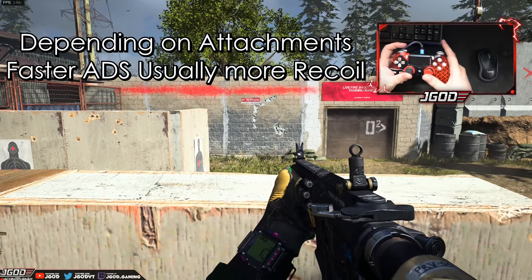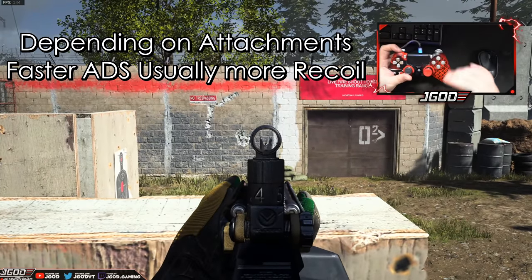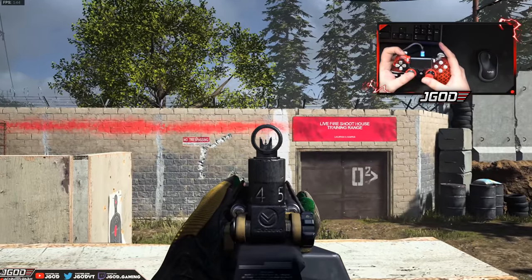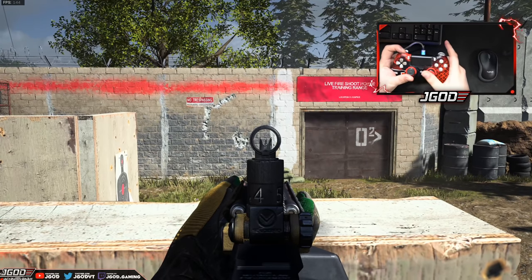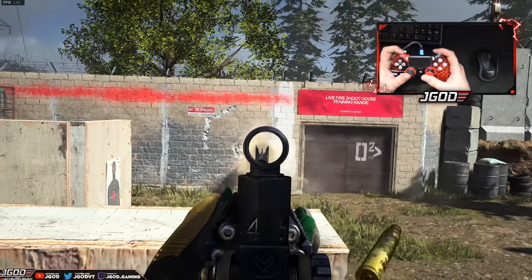Obviously, once you start equipping attachments it's going to be a little bit more of a challenge. When you're aiming directly at a wall there's no aim assist on controller, but when you're going up against someone it's going to help guide you onto the target and slow down your sensitivity as it gets closer to the player. Pretty much all you got to do is aim down and then hold to the left.